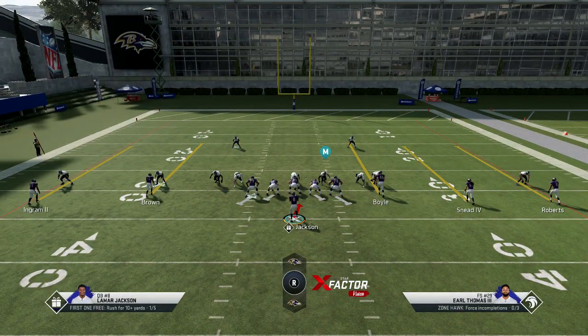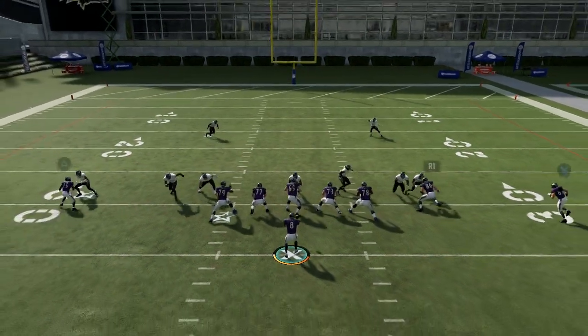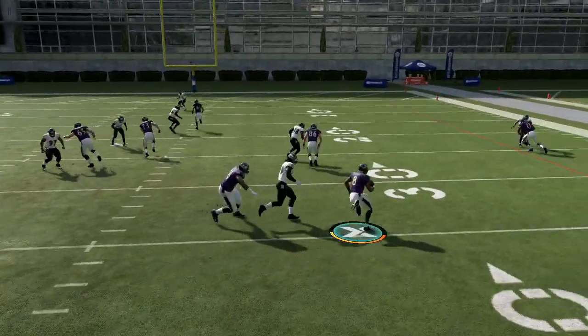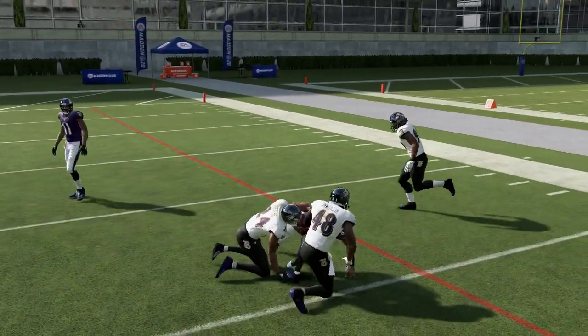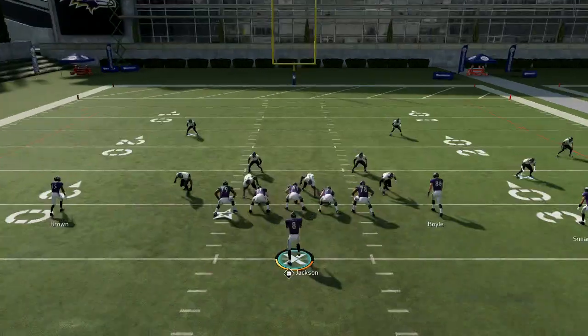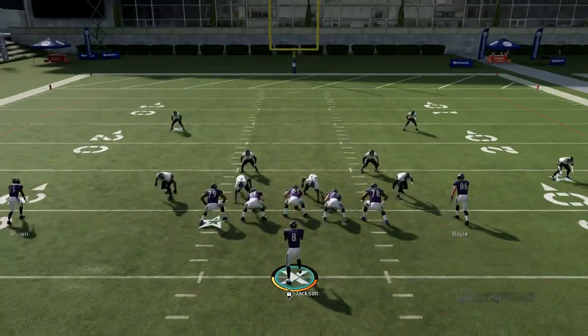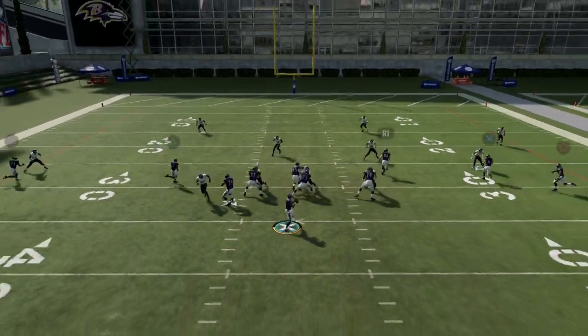There's no slot corner over here — that's the area you really try to get to when the corner isn't in that area. Read the corners and the defensive end and it'll tell you exactly where to go. When there's no corner over number 86, try to get up in that area and make your move.